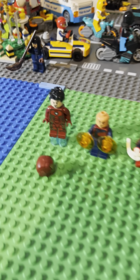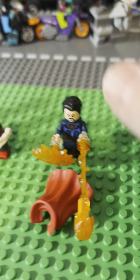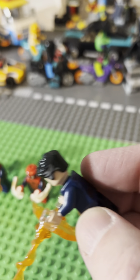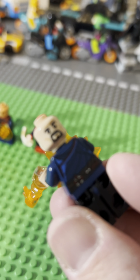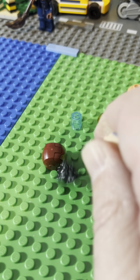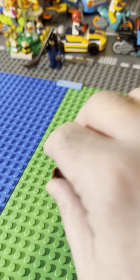The set came with four minifigures: Iron Man, Wong, Spider-Man, and Doctor Strange. Doctor Strange has a soft plastic cape that fits around his neck. He comes with some pretty cool detailing on his hair piece to show some age. He's got two heads — the Casting Spells head and the normal head. Tony Stark also has two heads: the normal Tony Stark head and the underneath-the-helmet look for the helmet, which does have the moving feature. Pretty cool minifigures.